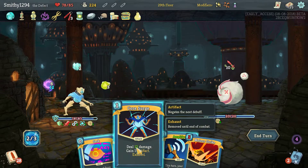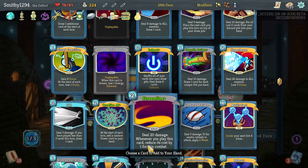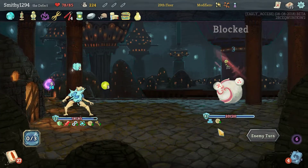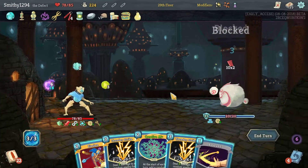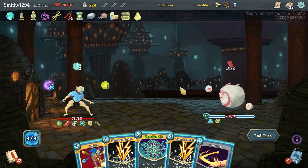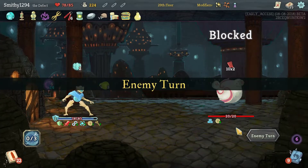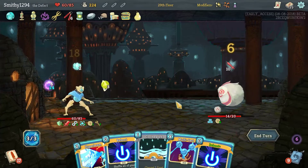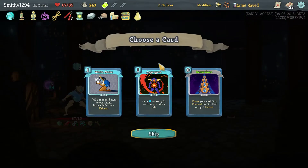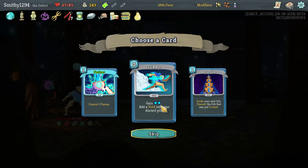Just kill him. White Noise is good. Could have taken Recursion for free as well, but I don't know — missed my chance. Let's see what this gives us — okay, that's pretty good. Let's see what the Snecko does to us. Free Echo Form — definitely take that.